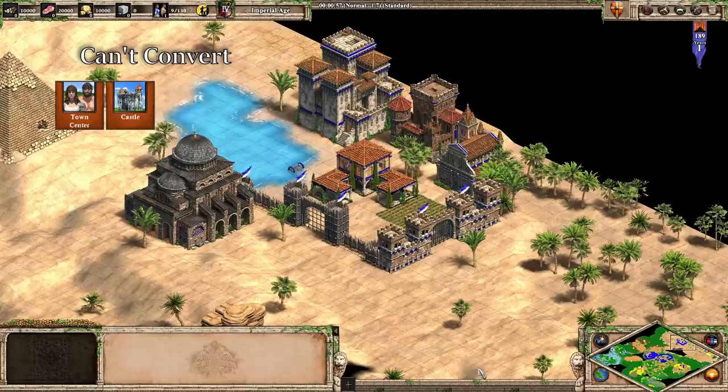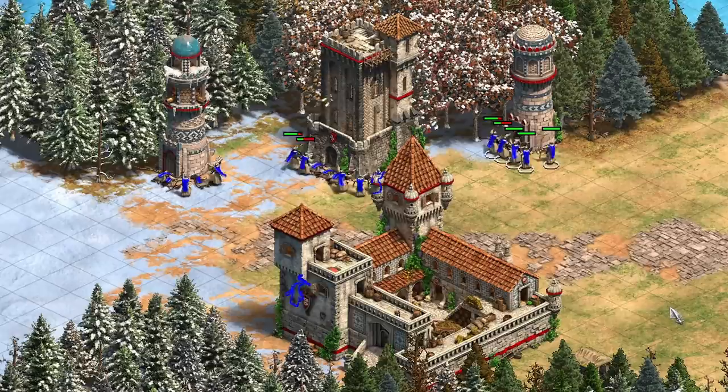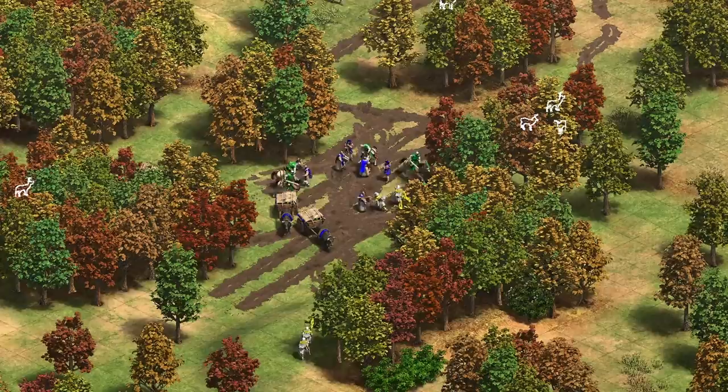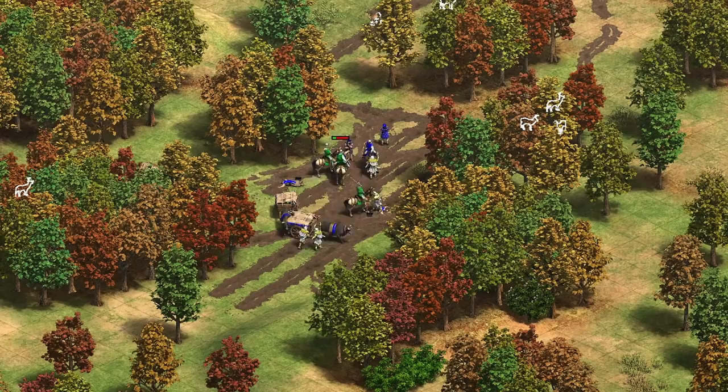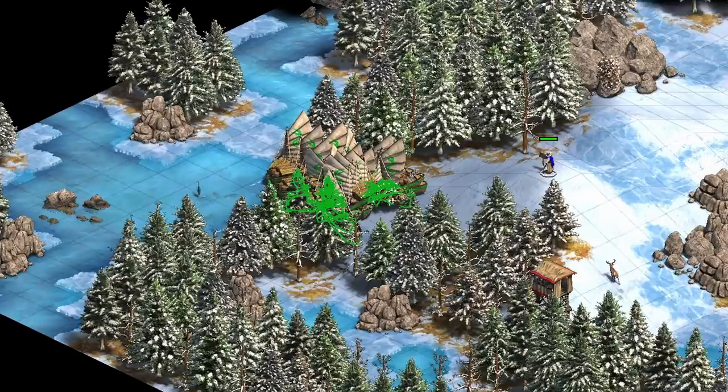Certain buildings cannot be converted even with Redemption: town centers, castles, keeps, all walls and gates, monasteries, wonders, farms, and fish traps. Any building not on this list can be converted — yes, you can convert enemy towers. Converting a Feitoria also gives you a trickle of resources and fills up 20 population space. Donjons can also be converted, but you can't train sergeants from them unless you're also Sicilians. Only two unit lines get natural conversion resistance: Scouts and Eagle Warriors. Ships do not require Redemption to be converted, even Cannon Galleons.